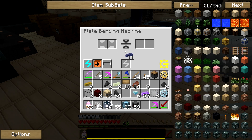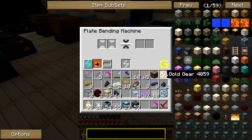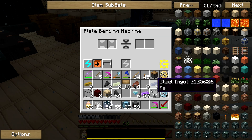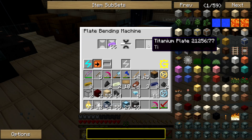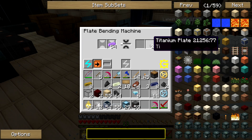For the plate bending machine, you're going to need two steel ingots for one steel plate — that's an alternative to the rolling machine if you don't want to build one. Put the titanium ingots in the plate bending machine and that will create titanium plates. You're only going to need two titanium plates for the diamond drill recipe.